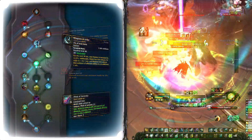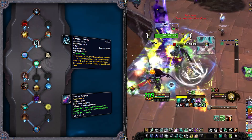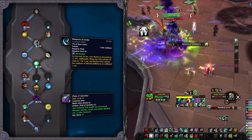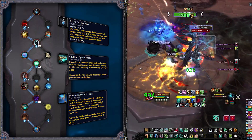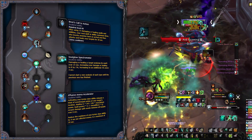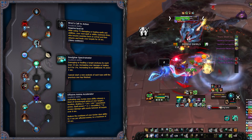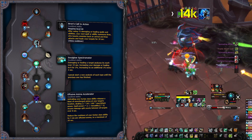For single target fights, you will usually want to swap to the Kyrians. Their covenant ability Weapons of Order brings a lot of benefits — it increases your mastery, your Rising Sun Kick will reduce the Chi cost of abilities by 1, and your Blackout Kicks will reduce the cooldown of all affected abilities by an additional second. The signature ability Summon Steward gives you access, among other things, to Phial of Serenity — three healthstone-like wonders that heal and clear all poisons, bleeds, curses, and diseases. Your best buddy from the Kyrians will be Forgelite Prime Mikanikos. With his three-potency conduit path you'll have Bron's Call to Action, which summons Bron to knock enemies away and assist with damage or heals. Next is the Soul Glow Spectrometer for a small priority damage increase. Finally, Effusive Anima Accelerator adds small AoE damage to your Weapons of Order, reducing its cooldown depending on the number of enemies hit.